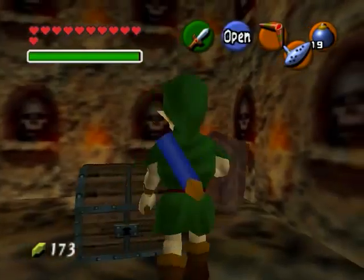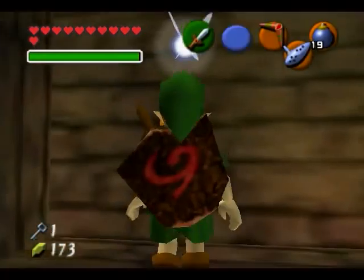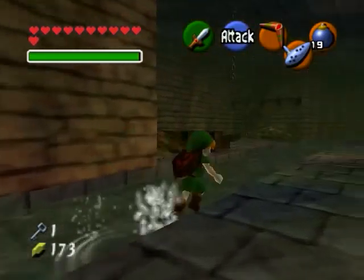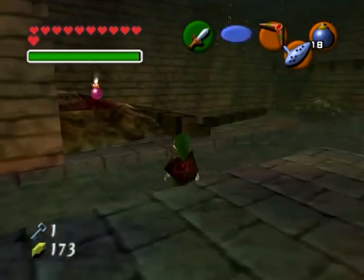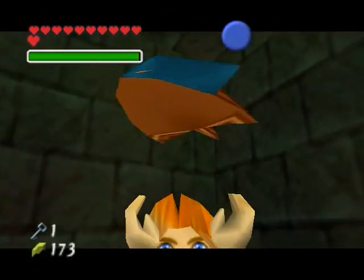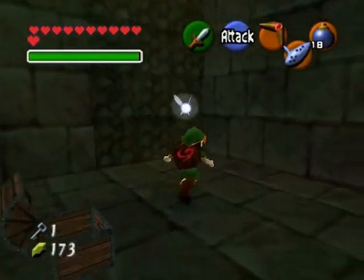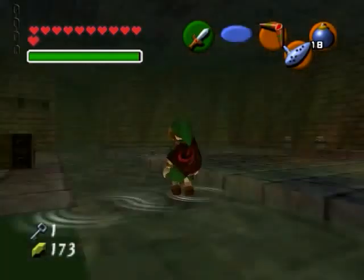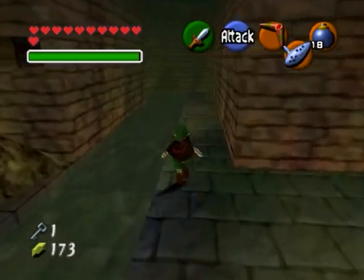I'm gonna just kind of power through this. This little dungeon is just kind of tedious and boring to me. We found a key in that little space in the wall here. Now what we're gonna do is bomb this crack. Down in here, we find Bomb Chu. Bomb Chu are basically bombs that scurry around the ground like mice — they crawl up walls. Later on in the game you'll need to blow up stuff on the ceiling, and Bomb Chu are the tool for the job. Those are gonna come in handy much later.